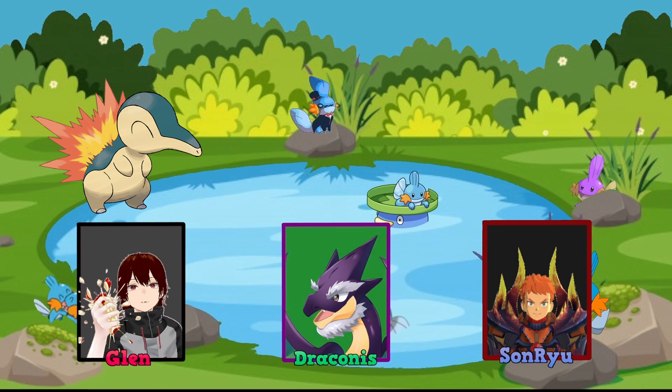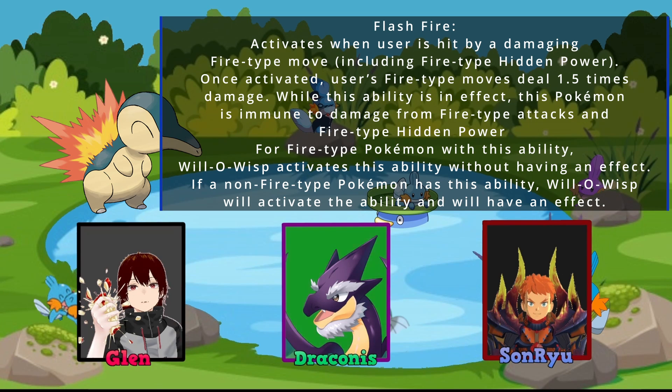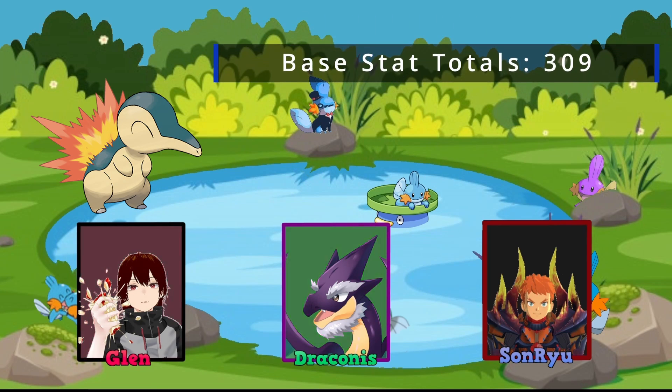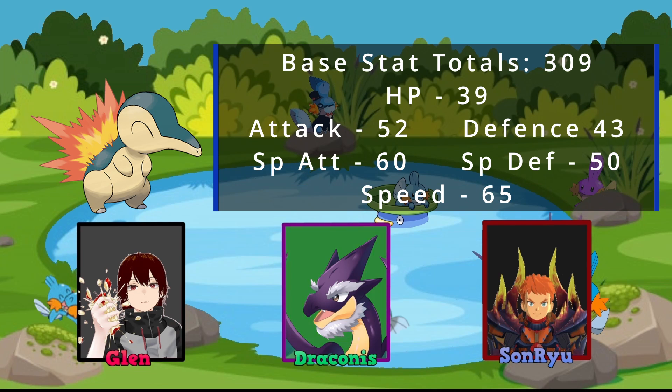Cyndaquil is a Fire-type Pokemon starter from Generation 2. Its abilities are Blaze, where if it's at one-third maximum hit points its Fire-type moves increase by 50%. Its other ability is Flash Fire, which is activated when it's hit with a Fire-type move — it's immune to the actual damage and increases Fire-type moves to 1.5 times damage, including immunity to Will-O-Wisp and Hidden Power. Its base stat total is 309: HP 39, Attack 52, Defense 43, Special Attack 60, Special Defense 50, and Speed 65.